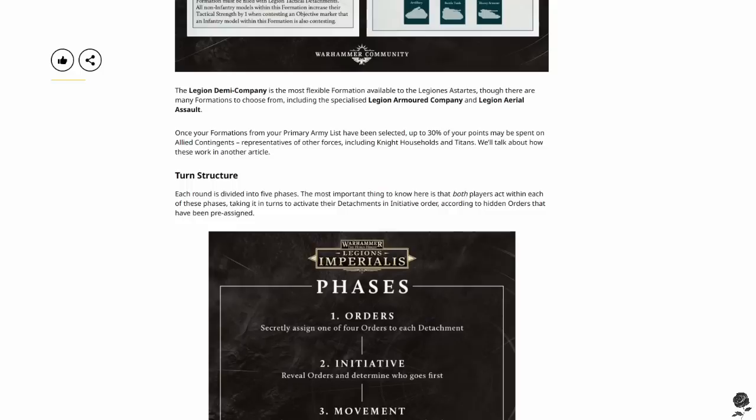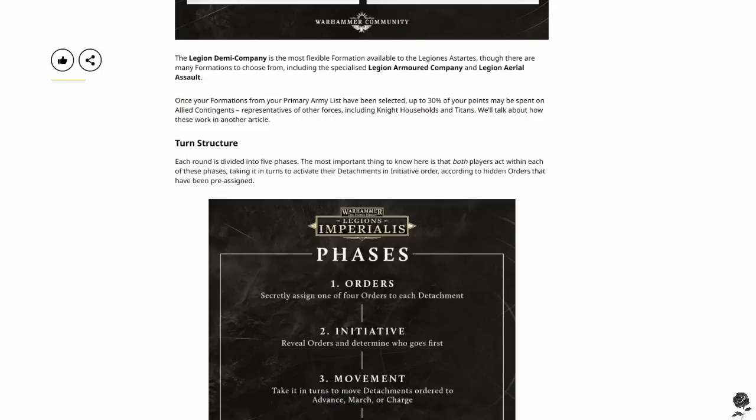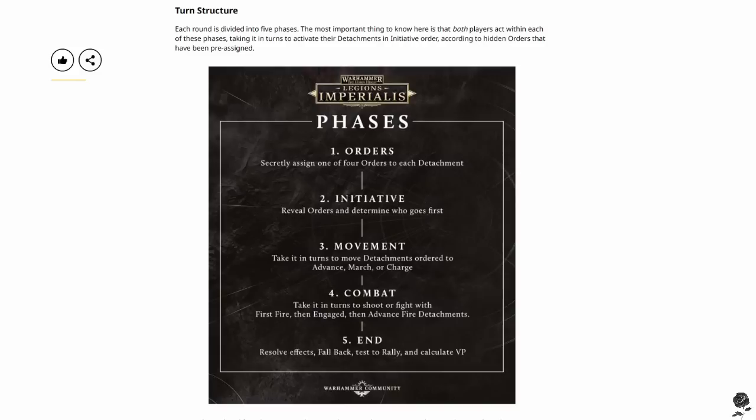Once your formations from your primary army list have been selected, up to 30% of your points may be spent on allied contingents — representatives of other forces, including knight households and Titans. I'm sure there will be rules to just make a Titan army at some stage, maybe even in the core rulebook. But by the sounds of it, this game is going to be all about getting a whole bunch of infantry on the table, a whole bunch of tanks, with a few little knights and Titans in the background. Love it. Good combined arms formations — it's what I'm all about.